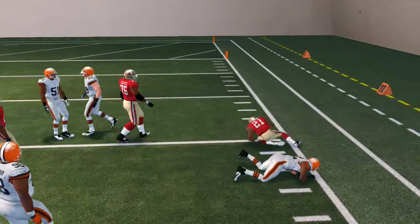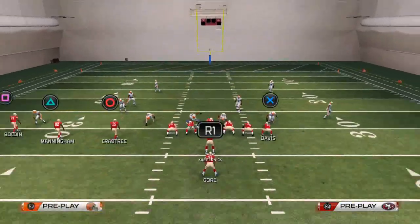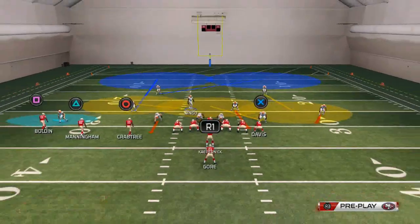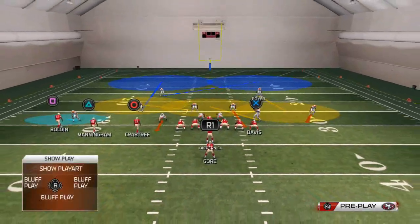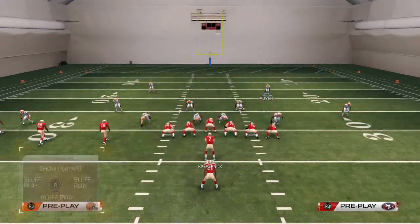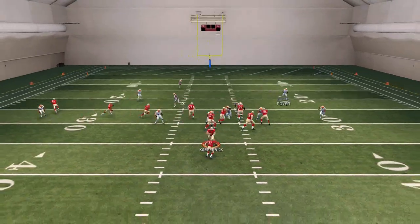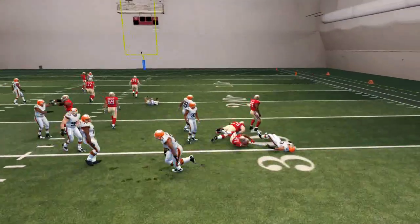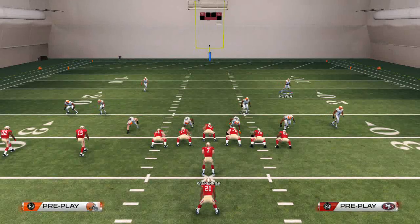As you can see, if Frank Gore doesn't break that tackle we do pretty well. I'm trying to find run defenses that don't require elite user skill. Another option here is to place the strong safety on the left side in a flat zone — that gives him a better pursuit angle outside to contain the edge. And there you see an example of the shutdown run defense this provides against the strong power.